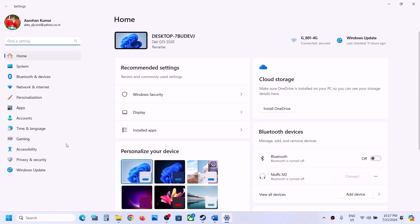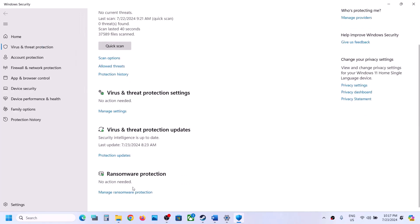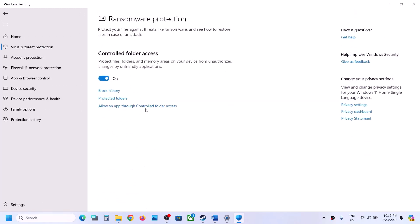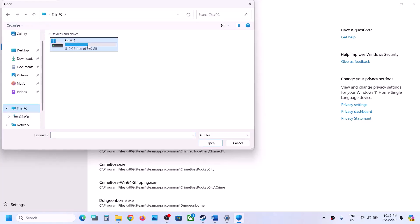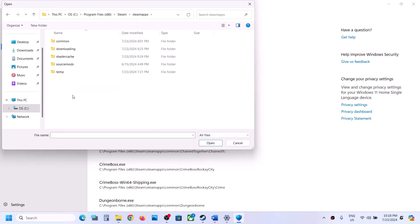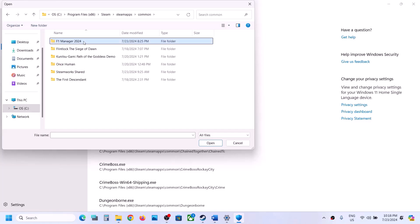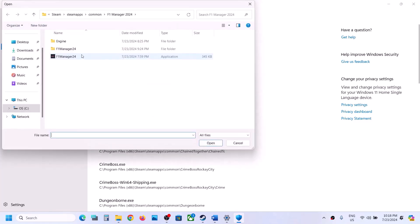If you're using Windows Security, go to Privacy and Security (on Windows 11) or Update and Security (on Windows 10), then click Windows Security. Click Virus and Threat Protection, scroll down, and click Manage Ransomware Protection. Click Allow an app through controlled folder access, click Yes to allow, then click Add an allowed app, and click Browse all apps. Go to the game installation folder — C drive, Program Files x86, Steam, SteamApps, Common — open the game folder and select the exe file, click Open. Again click Add an allowed app, Browse all apps, and this time open F1 Manager folder, Binaries, Win64, select that exe file, and click Open.